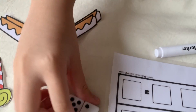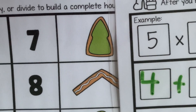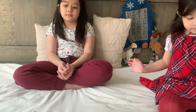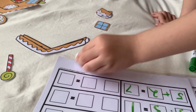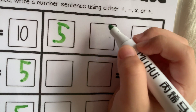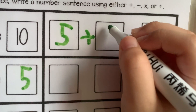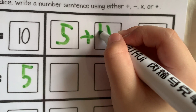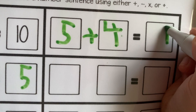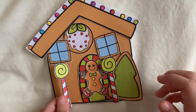Five and two. Five plus two equals seven. We're going to get this tree — let's put some ornaments on it. Five and four. Five plus four equals nine. Now I got two of these.